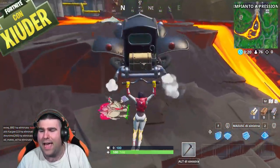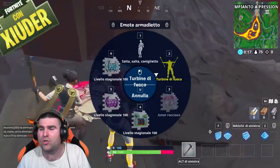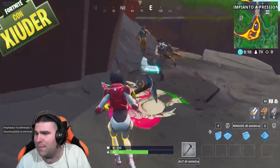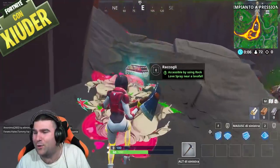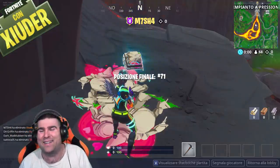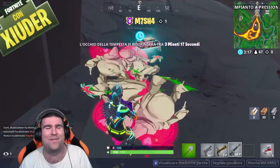e come avete già capito ecco qua il Fortbyte 92, accessibile solamente utilizzando lo spray ragazzi. Bisogna utilizzare lo spray che ci viene dato al livello numero 2 del pass battaglia gratuito. Una volta usato lo spray potrete prendere il Fortbyte.